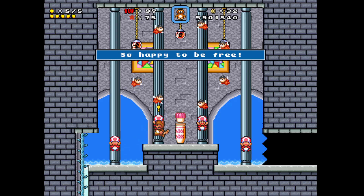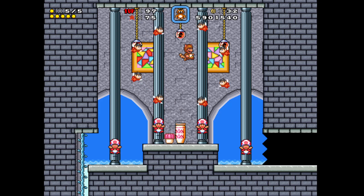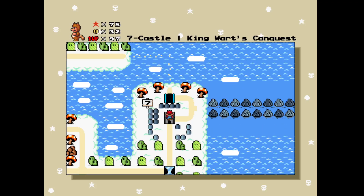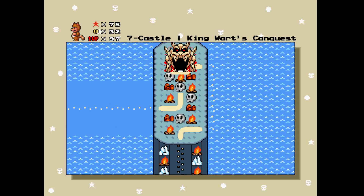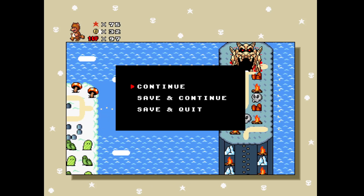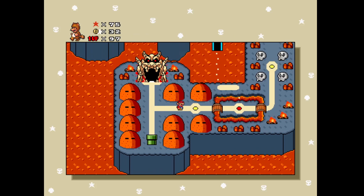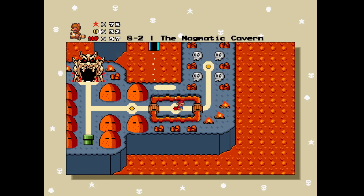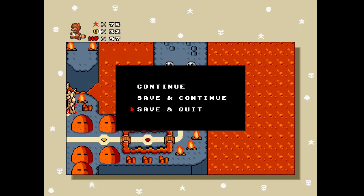Save the subconic fairies — so happy to be free! It's interesting that the toads couldn't open this and I opened it just by passing over rather than actually interacting with anything. I feel like there's too much text in this game. There are six levels to do in here — join me next time when I start this one up. I'll see you then.